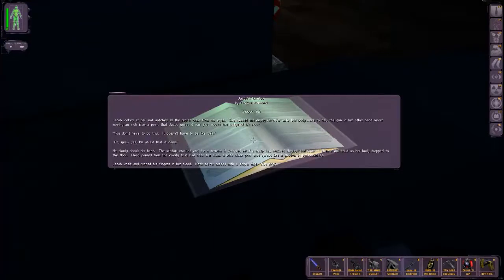Jacob's Shadow, Chapter 32. Jacob looked at her and watched all the regret drain from her eyes. She tossed the empty revolver under the body next to her, the gun in her other hand never moving an inch from the point that Jacob guessed was just above the bridge of his nose. You don't have to do this. It doesn't have to be like this. Oh yes, yes I'm afraid that it does. He slowly shook his head. The window cracked and for a moment it sounded as if a wasp had buzzed through the room. Then a dull thud as her body dropped to the floor. Blood poured from the cavity that had been her skull, a wide black pool that spread like a shadow in the darkness. Jacob knelt and rubbed his fingers in her blood. Monk never missed with a sniper rifle. Not ever.